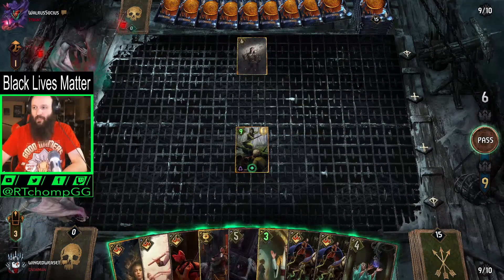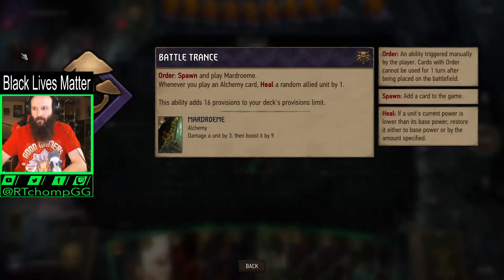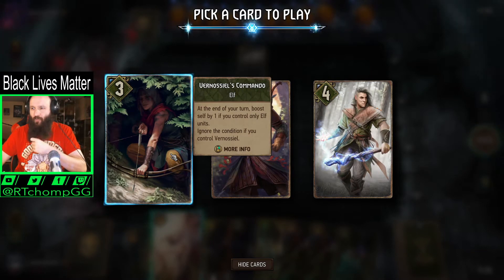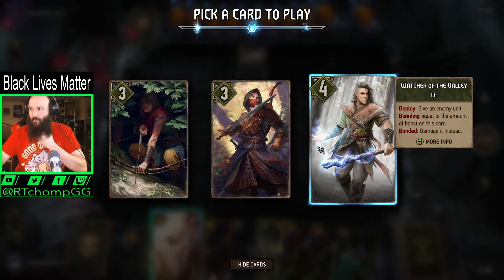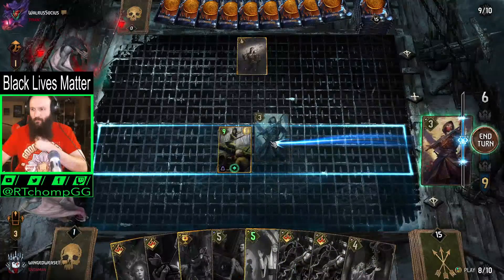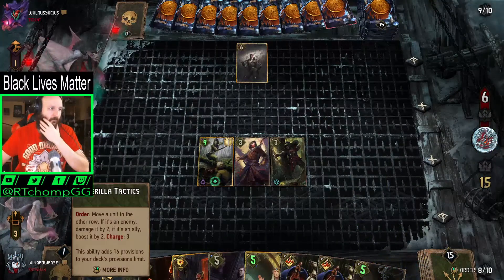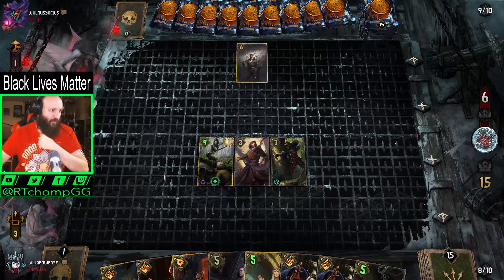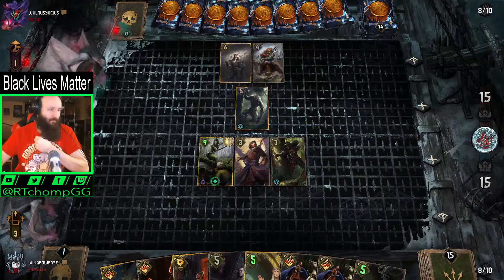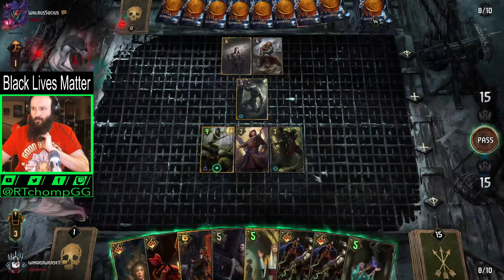Did we play this person earlier? I don't think we played somebody with the vampire thing, but we definitely played against this card. At the end of return, boost up by one if you control only elf units — that's not going to be true. Deployed — none of these do anything, well I guess this does something. I missed something. A pack is a spell too so you can trigger Alzer in some rare circumstances — yes, that's the only point of running it. Middle guy for sure — I was trying to figure out what those other cards were. This guy already has Doomed.